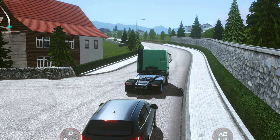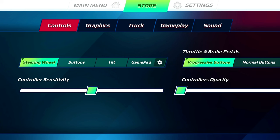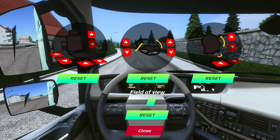Now, the first thing you need to do is to customize your interior camera position. You go to your settings, click the gameplay option, and then tap on the interior camera position. You would be shown a menu like this. From here you can customize the way you want your interior view to look, or you can follow my settings.